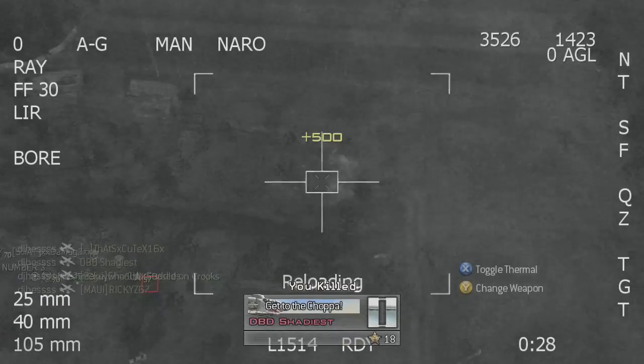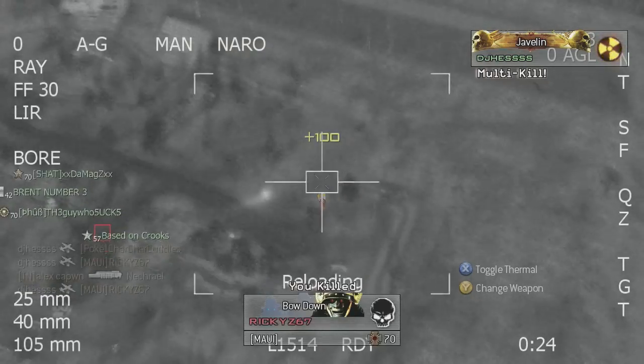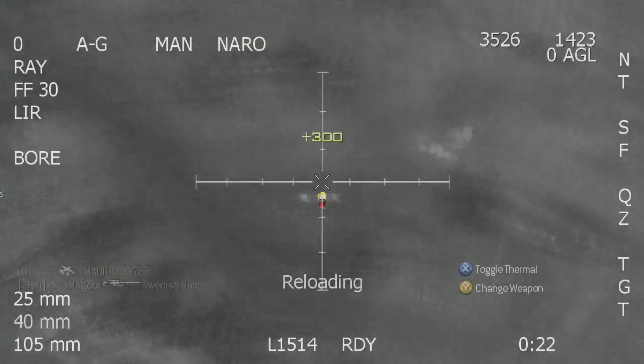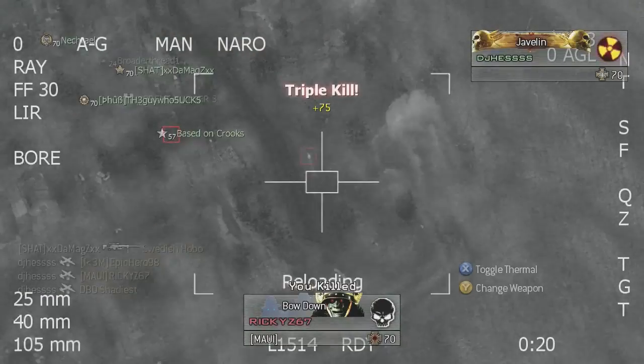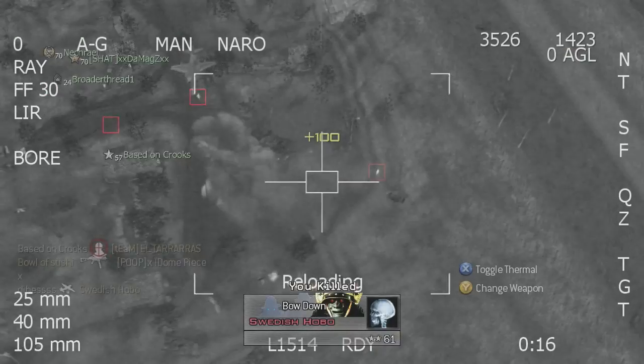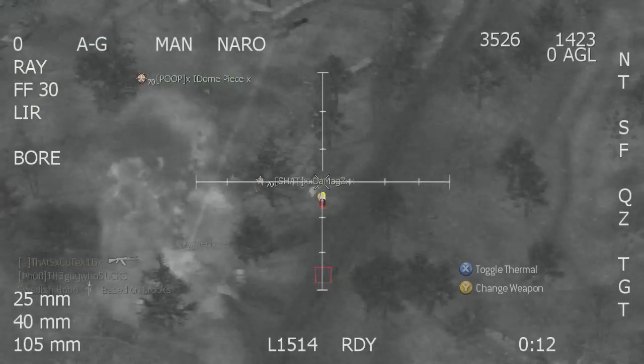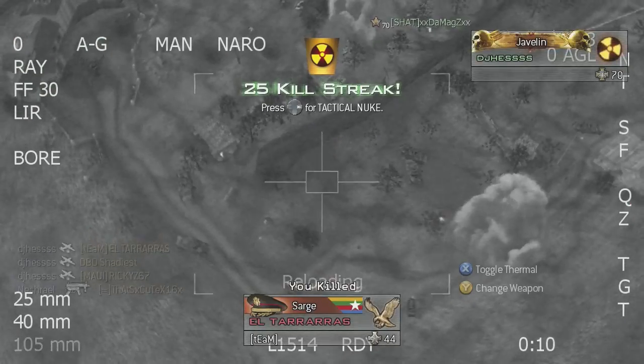Look at this multi right here — bam! That was a five piece right there, pretty awesome. Following it up with some more, and they just keep spawning there. I'm like, this is going to happen! Since I can see them all just spawning here, I knew that they weren't going to be able to shoot down my air support, so I just kept on making it rain. I ended up getting the nuke right there with another triple.